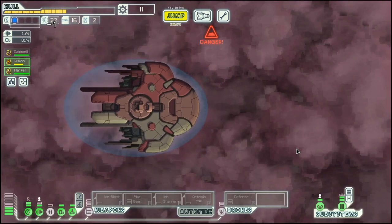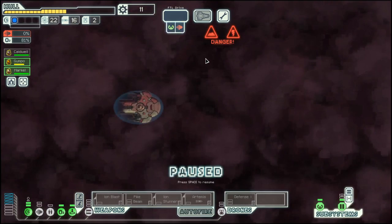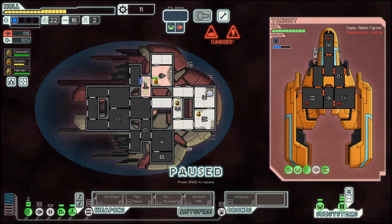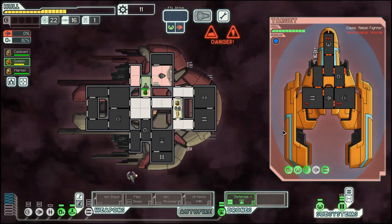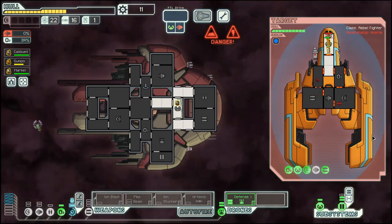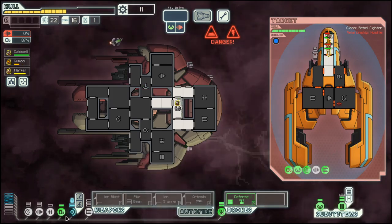One jump down to the exit. They are doing a missile run, so we don't need a shield — we need a defense drone. And then we can do boarding.